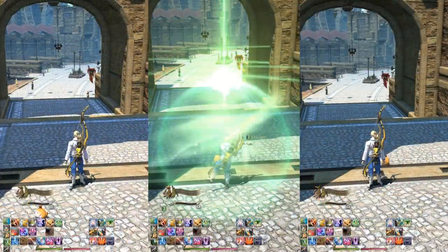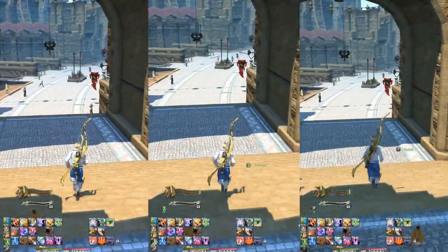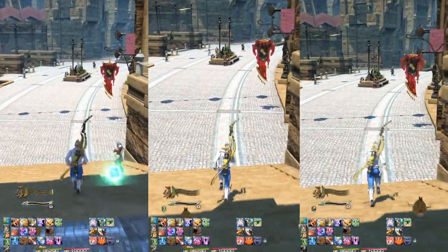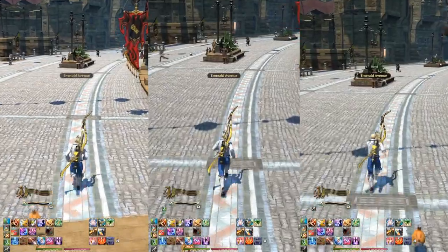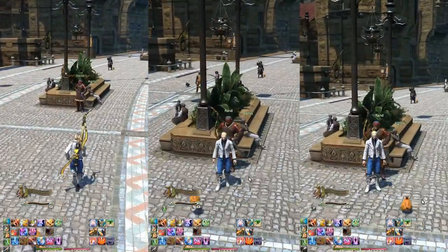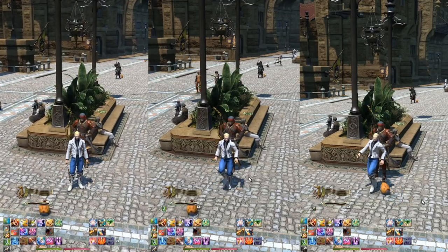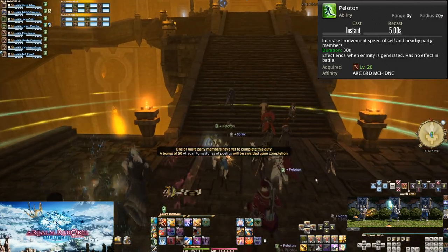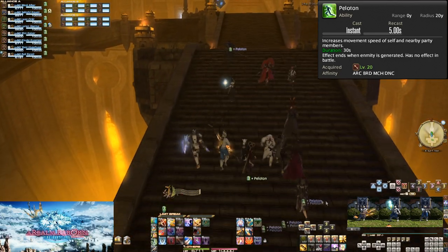At level 20 we get Peloton. On a 5-second recast — which basically means there is no cooldown — everyone within a 20-yalm radius gets a small movement speed buff of 20%. This is slower than Sprint, so if you have Sprint, prioritize Sprint. Peloton also doesn't work in combat, while Sprint does, but with a time penalty.